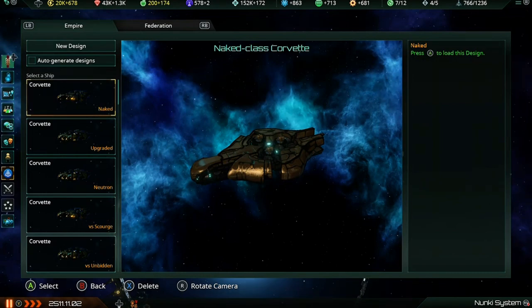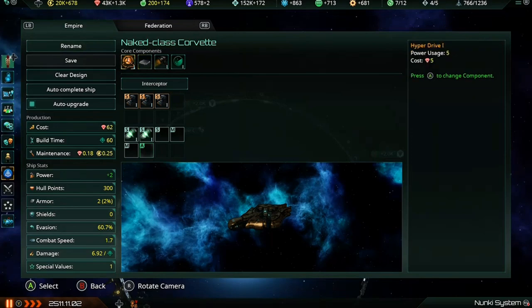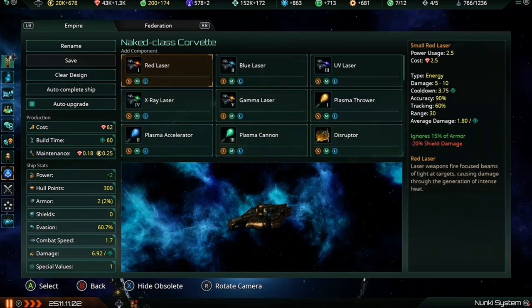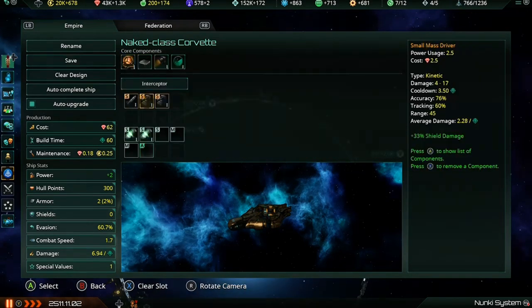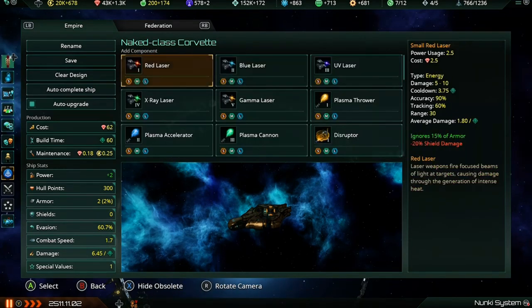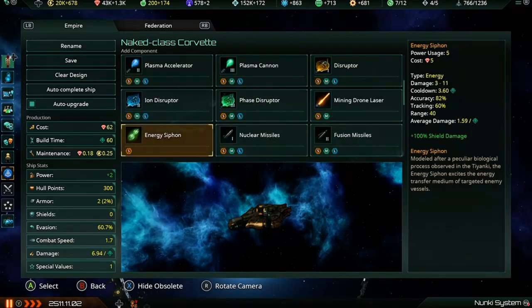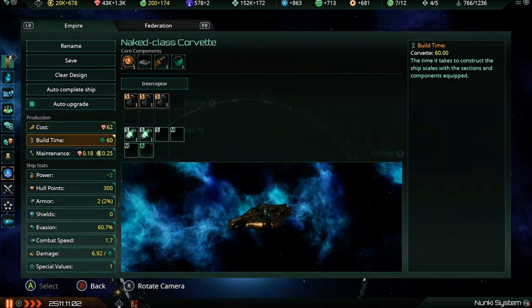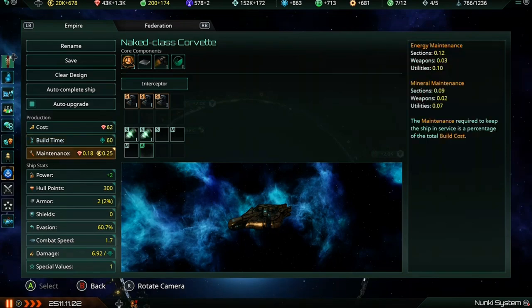So let's talk about corvette designs. At the start of the game you have what are called naked corvettes. They have Hyperdrive 1, basic combat computer, chemical thrusters, and the ship-mounted radar system with a very small sensor range. These slots I've equipped with mass drivers, but your corvettes could have nuclear missiles or red lasers depending on your starting weapons. This is essentially the naked corvette.